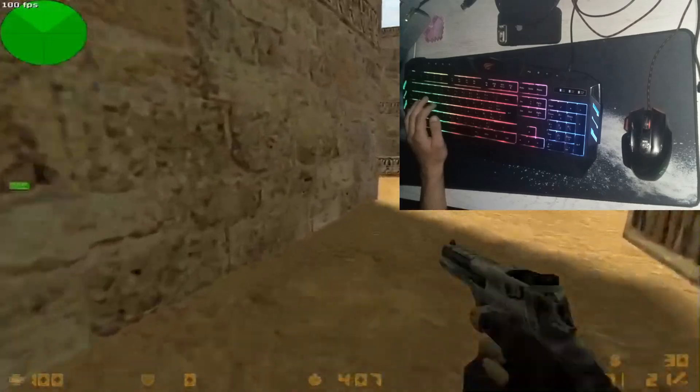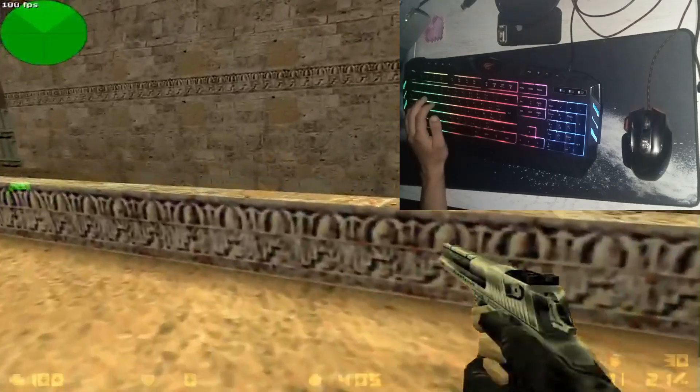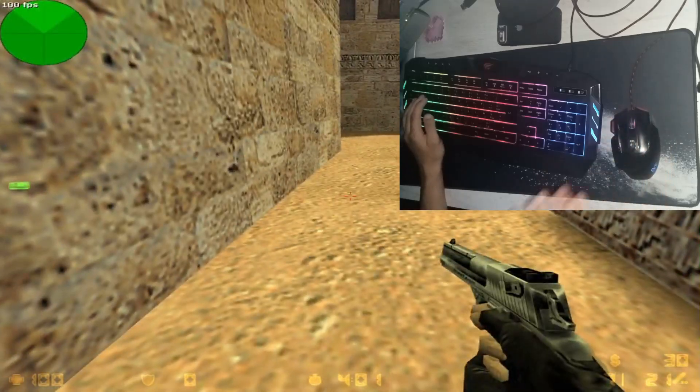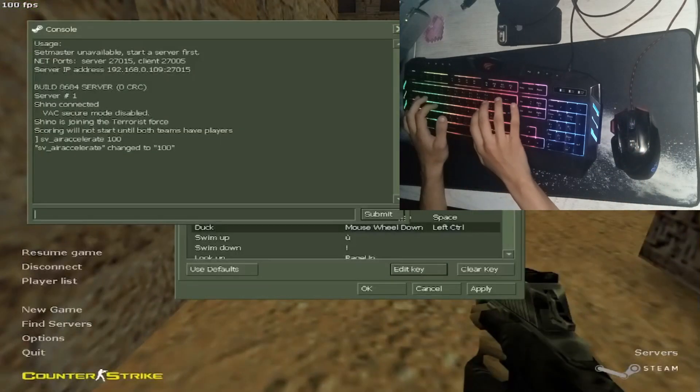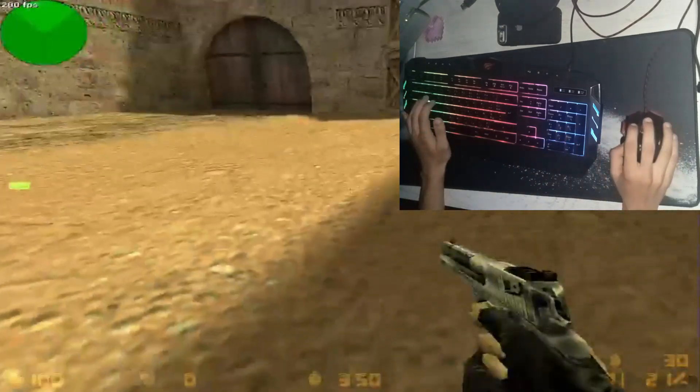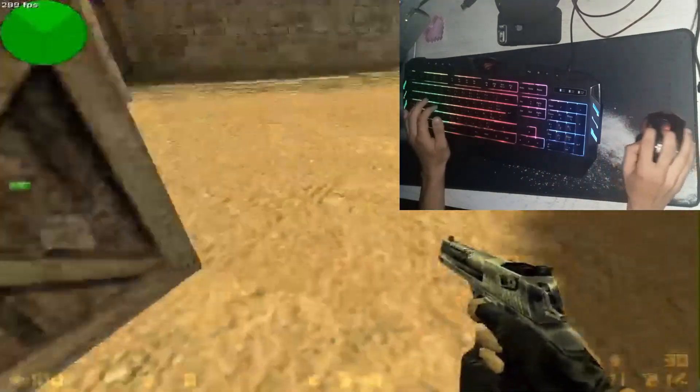Also, always be at 100 FPS when you're going to bunny hop. You can bunny hop with more than 100 FPS, but for example if I set my FPS to 200, I'm going to slow down a bit when I jump — see this slow down? I'm not as quick as I am at 100 FPS.